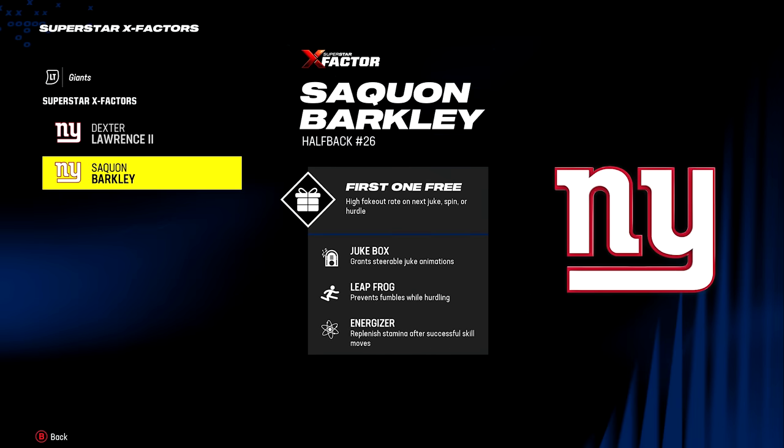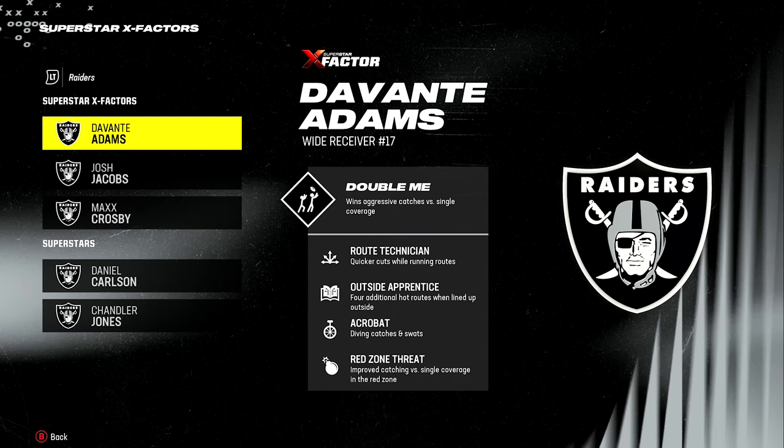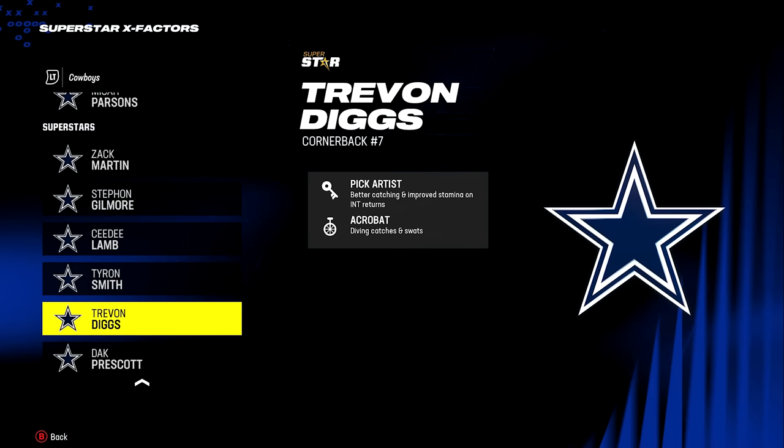For running backs, look for jukebox or evasive — either ability will give you those powerful jukes and have you breaking a lot more ankles. For receivers, look for route technician or short in elite, which helps with better route running and cooking man coverage. On the defensive side, look at edge threat for pass rushers to get more sacks, and for the secondary, pick artist and acrobat will help you get a lot more interceptions.